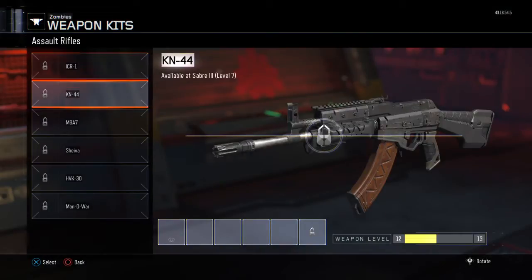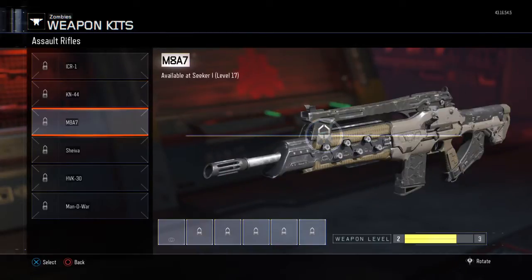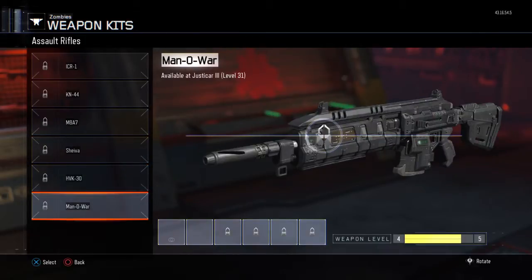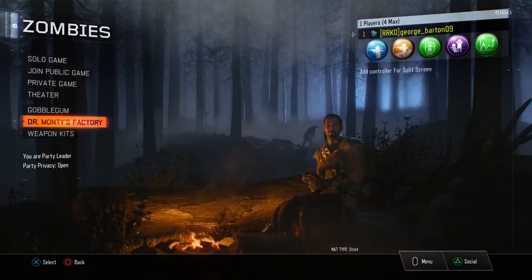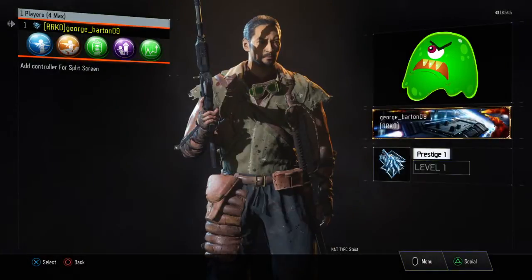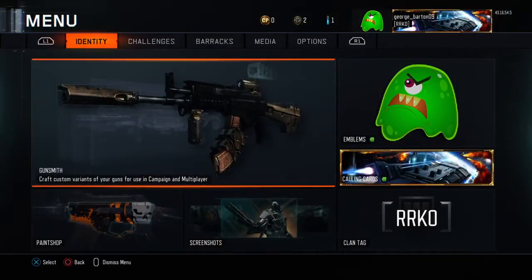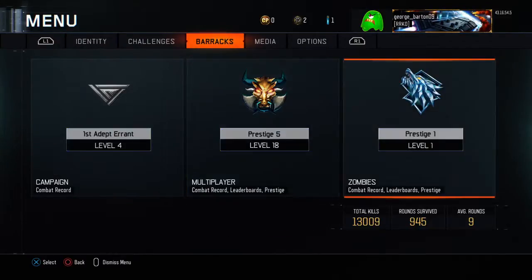2, 4, 1 — the slots — 2, 0, 2. So that's what you do when you prestige. I am now prestige 1. I don't know if you get another calling card or what, but we're about to check that out here and now.